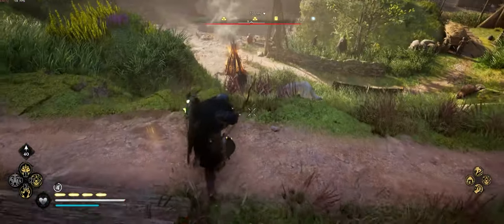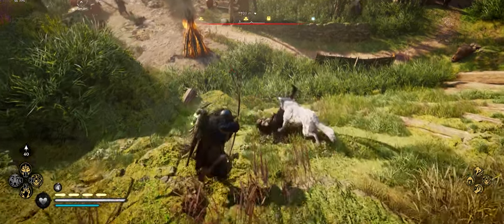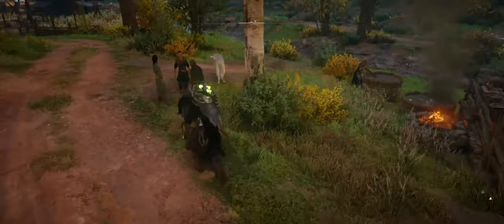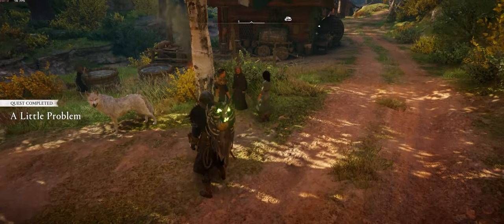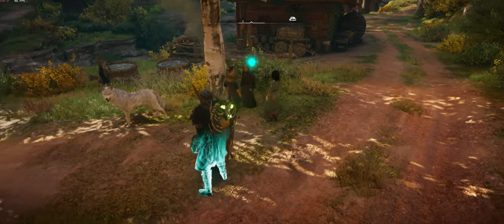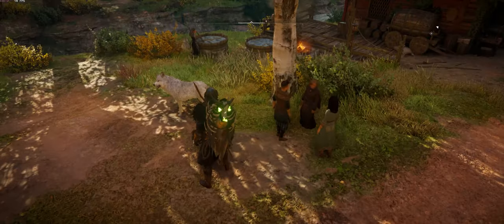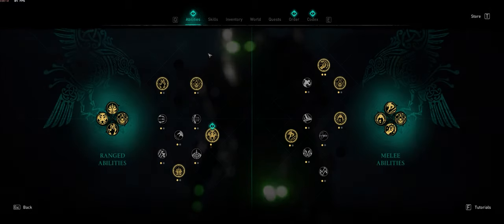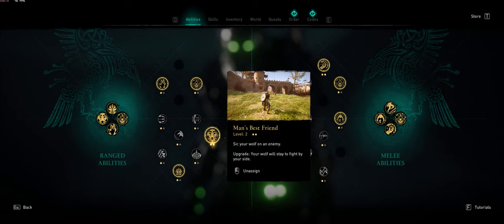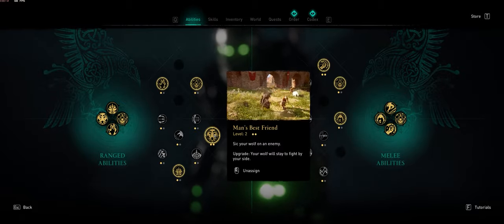Today we're checking out the wolf companion ability called 'A Man's Best Friend.' The quest that gives you the wolf is called 'A Little Problem,' and you can get it from a guy named Canute in the longhouse over in Ravensthorpe. It lets you sic your wolf on an enemy, and the upgrade makes your wolf stay to fight by your side.